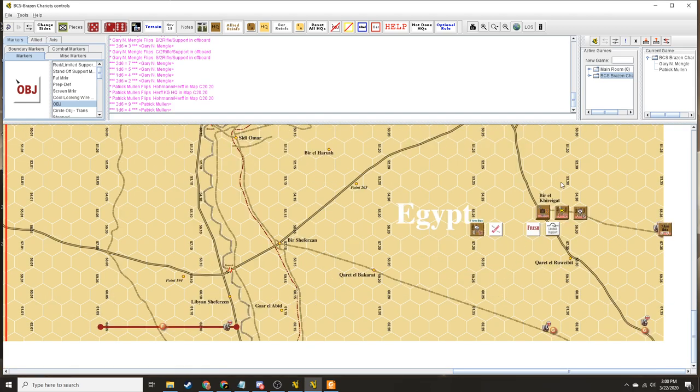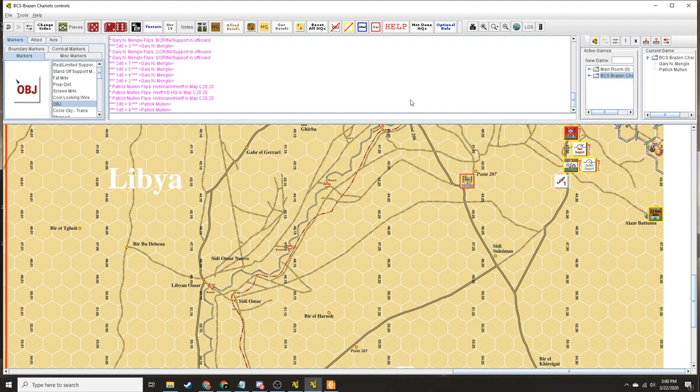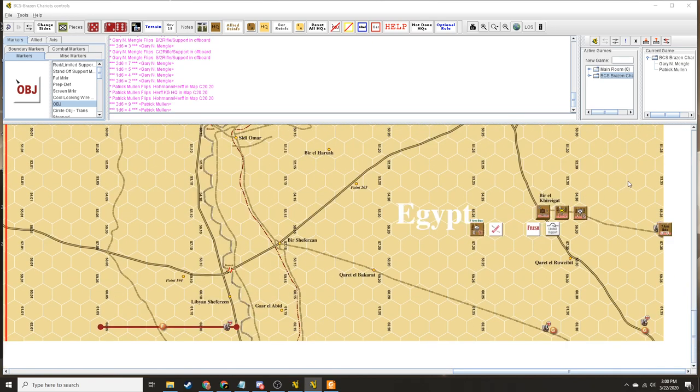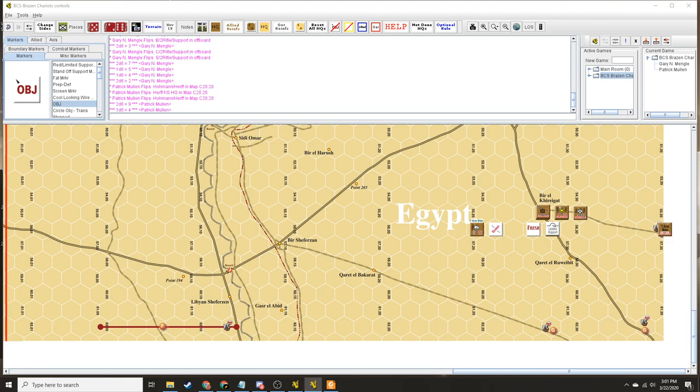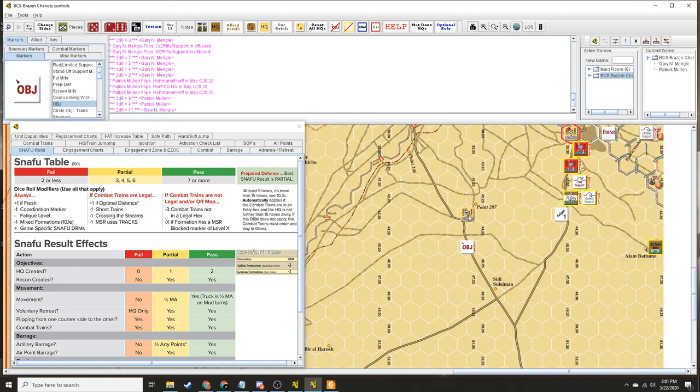Objectives. Looking at the orders here. We're going to make this a regular activation. The snafu roll — they're fresh, right? Plus one. And there's an extra plus one for optimal distance — we're seven hexes away from 7th Armored supply trains. So we have a plus two on this roll. All right, that's a full activation. So we're going to place an objective — this is going to be a double objective right here at Point 207. So what do we have to work with? We have a recon unit and a couple of jock columns. Strafer — that's armor.